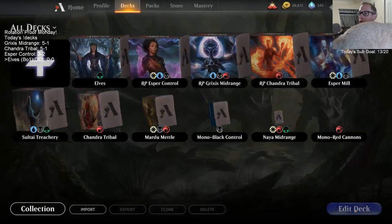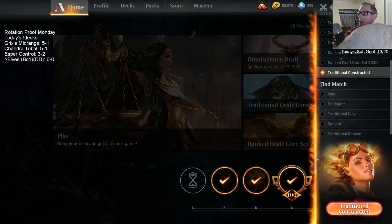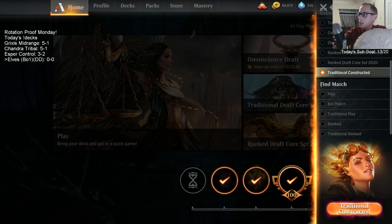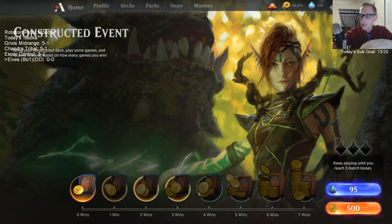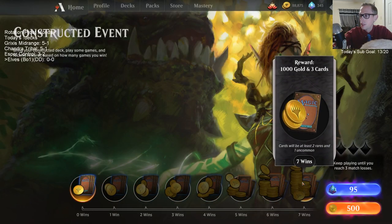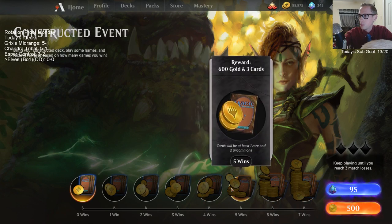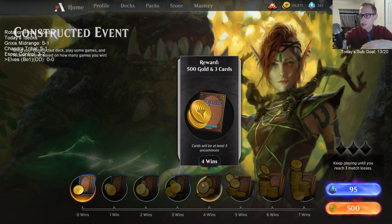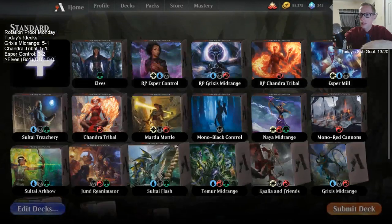So let's go ahead and give this a try. With Best of One, we're going to play a Best of One league — traditional constructed event. The Best of One constructed event: you play until you either win seven or lose three, whichever happens first. It costs 500 gold. Looks like to get your winnings back, you've got to win four to get your 500 gold back.